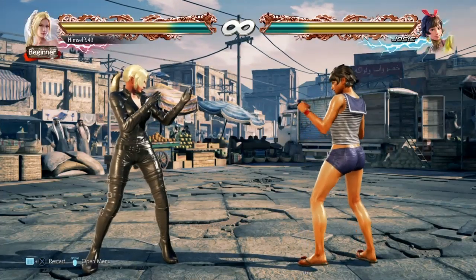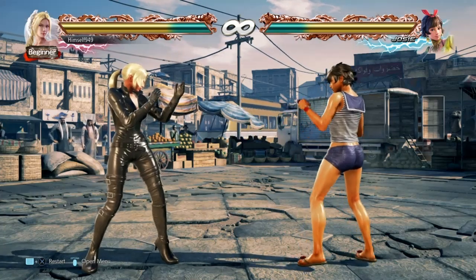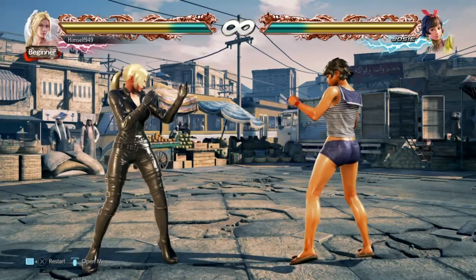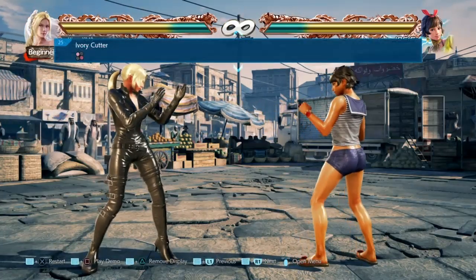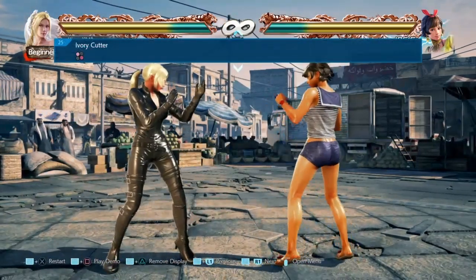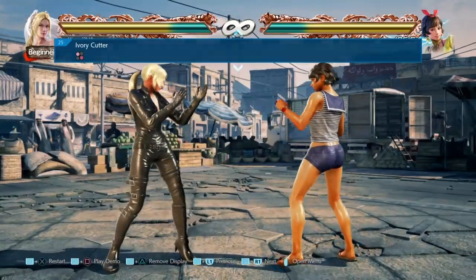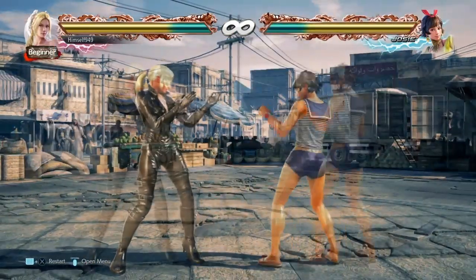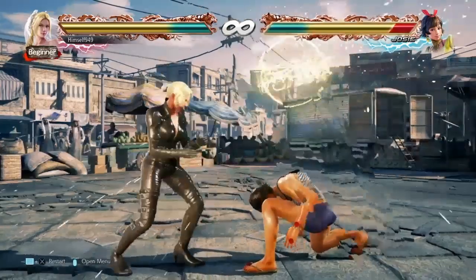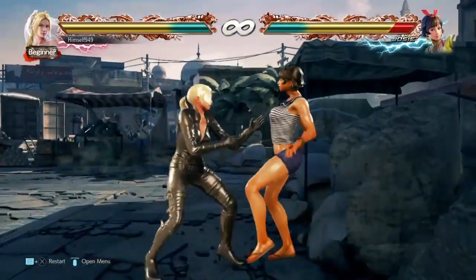Welcome to another Tekken 7 Nina guide. In this video we're going to look at Ivory Cutter and in particular how it works in her wall combo. Ivory Cutter is 1+4, it's a safe 15 frame mid and it's only minus 5 on block. On hit it does 24 damage, leaves you at plus 4 and it also forces them into a crouch. So in neutral situations it's not a bad move, but where the move really shines is in a wall combo.